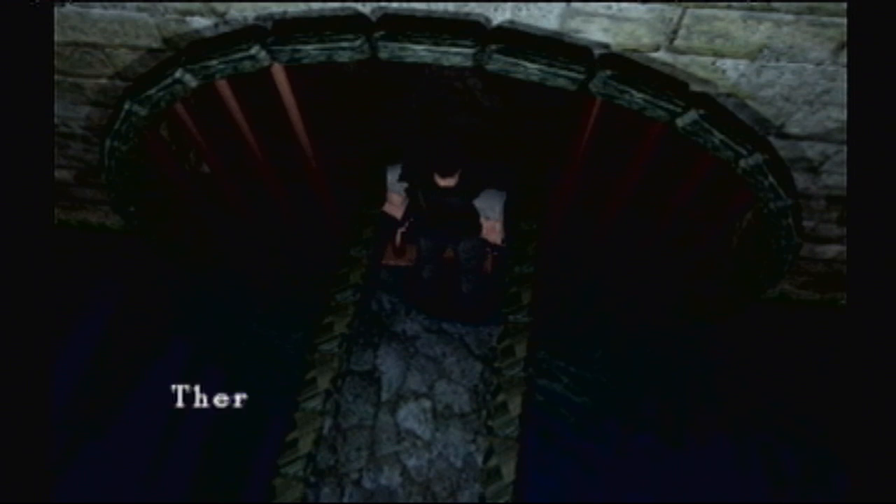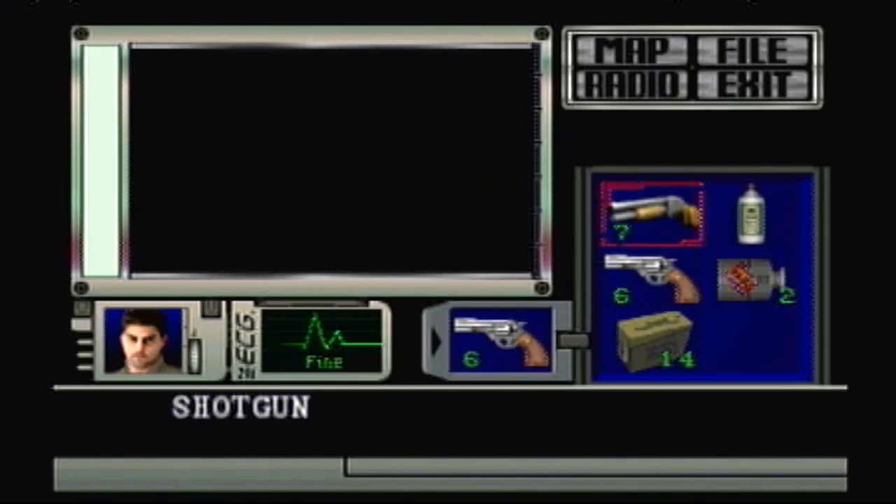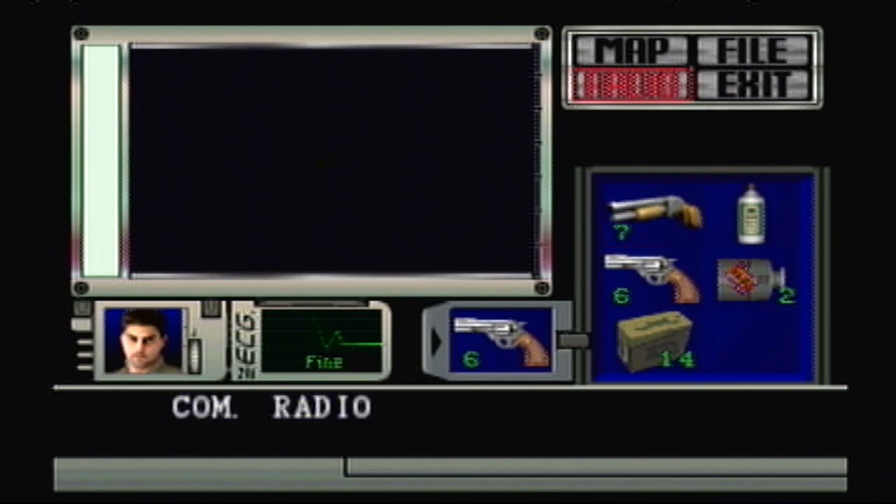I probably shouldn't have had the same reaction with the Colt Python that I did with the shotgun when I first got it and just freak out and start shooting everything I can. There's a ladder — you descend it. There are two ways we can go; I'm gonna go this way first. Seems like the smart thing to do — take them as they come.